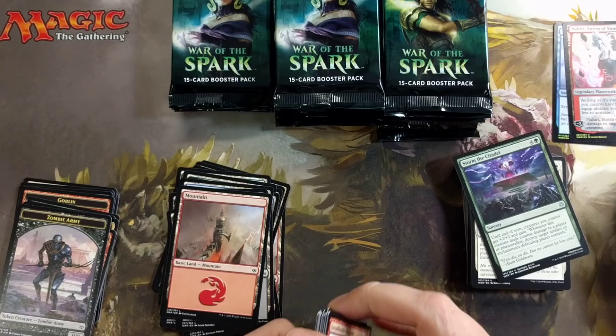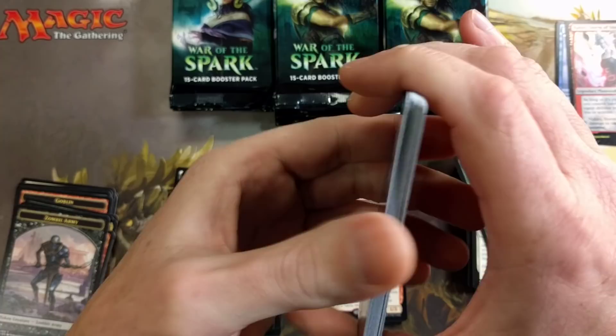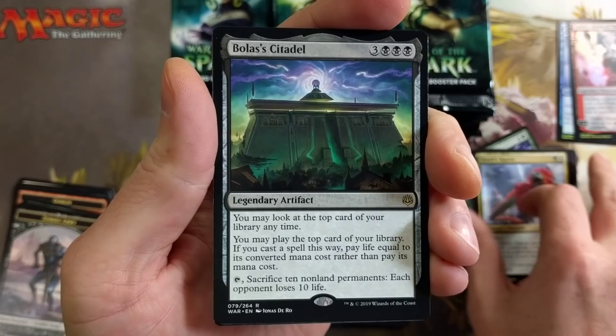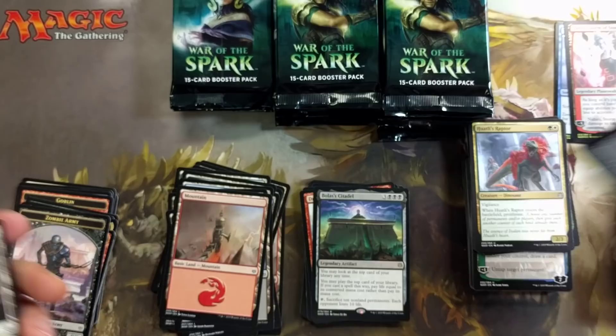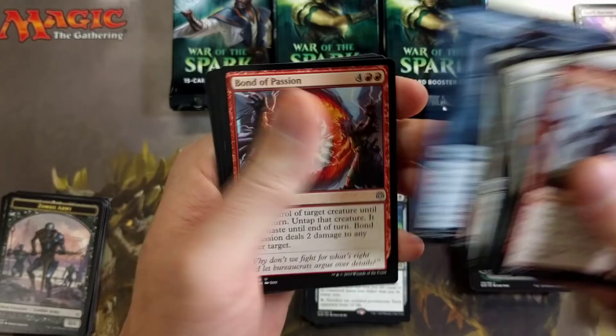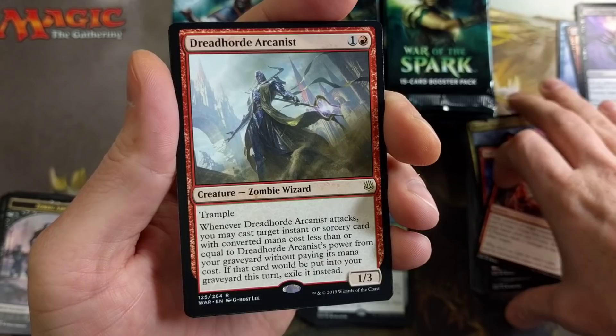The downside is if that card would be put into your graveyard this turn, exile it instead. In builds running Feather and whatnot, I think if you cast it I'm not sure it goes back to your hand. Does it go back to your hand if you have Feather out and Dreadhorde Arcanist out? That's a good pull too — Bolas's Citadel and a Spark Harvest. Pretty sweet. I've gotta test it out on Arena.